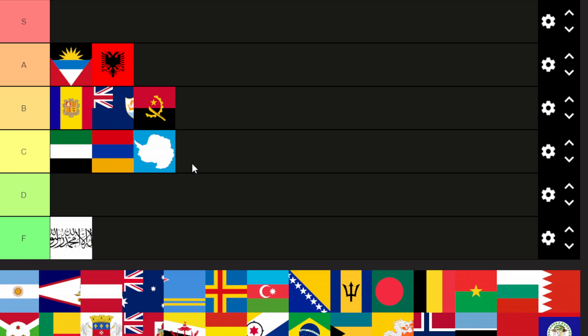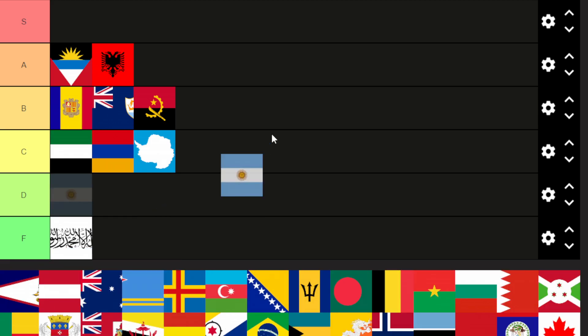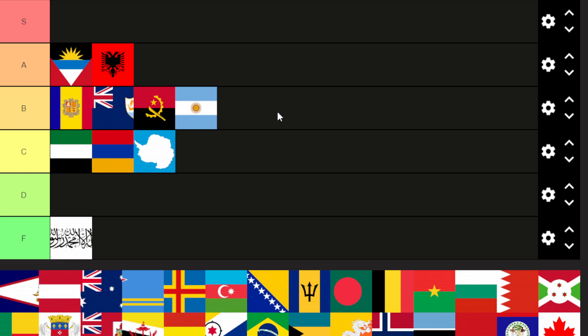Antarctica is C tier. This is just an image of the country — now Kosovo and Cyprus have other stuff on there, but that's just that. Kind of boring. Argentina is going to be B tier. Still just three colors, but it has the sun in the middle, which makes it look nice.